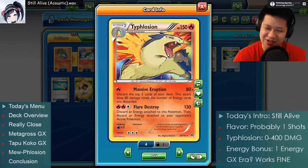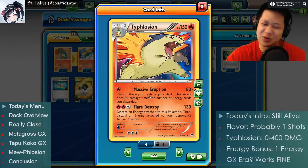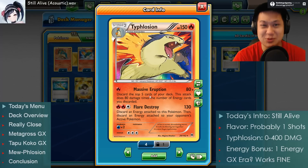Do we have a deal? Typhlosion, you have a deal. Shake my paw and now you're off to a nice, beautiful, wonderful relationship.